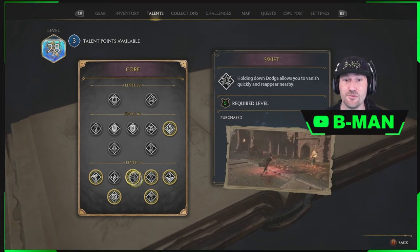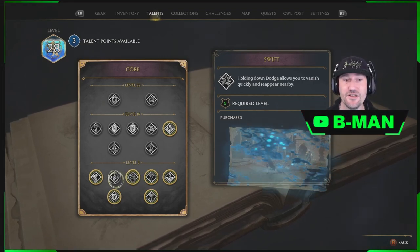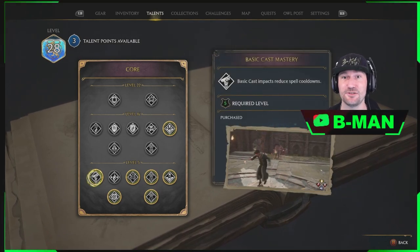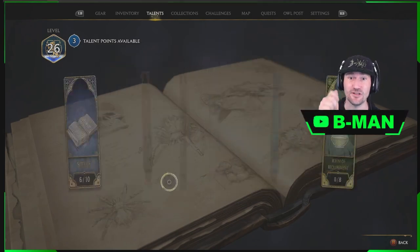Remember, Swift is a really major one for this fight, and the other key trait is Basic Cast — impacts reduce spell cooldown so we can use our powerful spells more often.